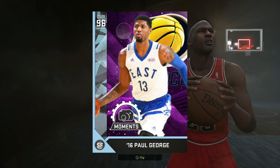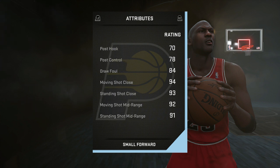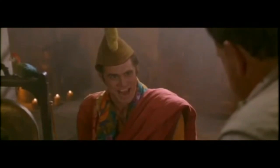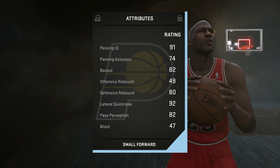Coming in at number three, we have the 96 overall Paul George Moments Edition. He is 6'9". He's got an amazing standing layup at 94, 95 driving layup, post fadeaway of 78 — not amazing by any means — draw a foul at 84. We've got some amazing shooting stats: 91 mid-range, 94 standing three-pointer. That's the same as the 99 overall LeBron. This card is absolutely amazing.